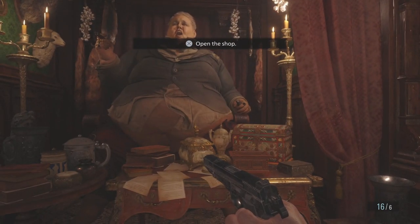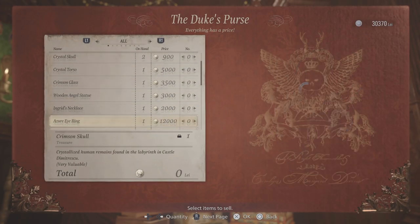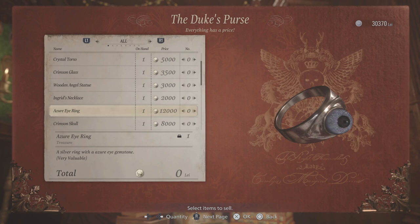So let's go and see how much this is worth now with the trader. Jumping back into the Duke's purse — here it is. It's the Azuri Eye Ring and now it's worth 12,000 Lay. So basically we just made 9,000 Lay for hanging onto the ring for a while until we found the eye.